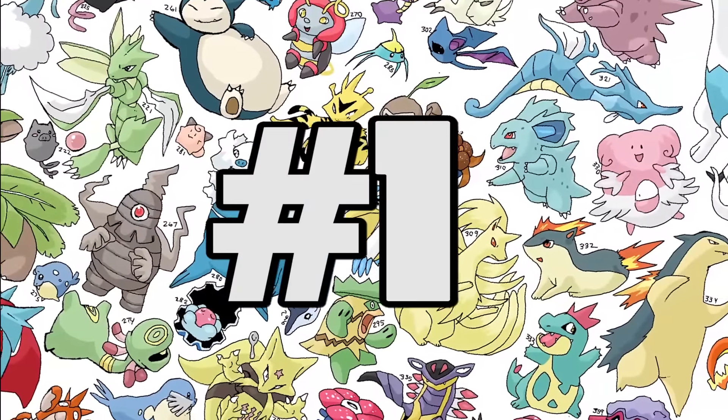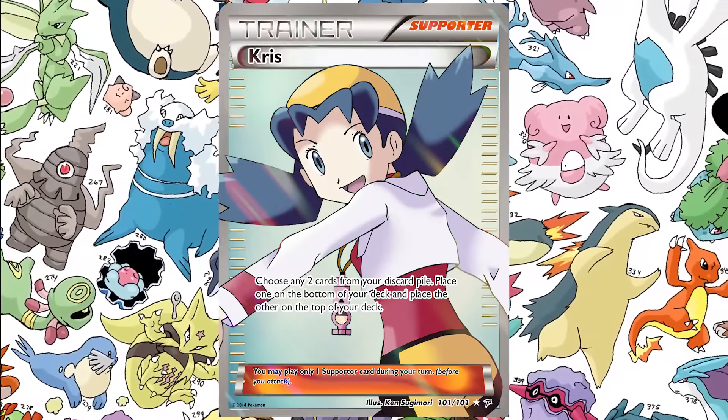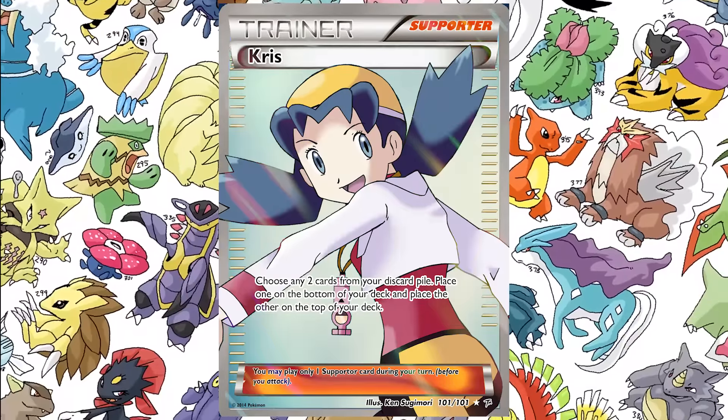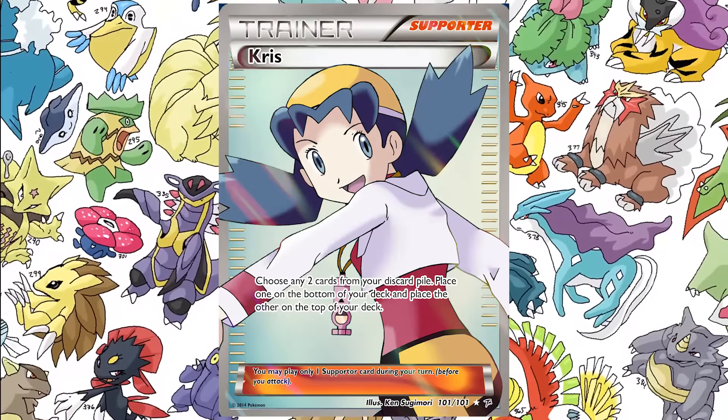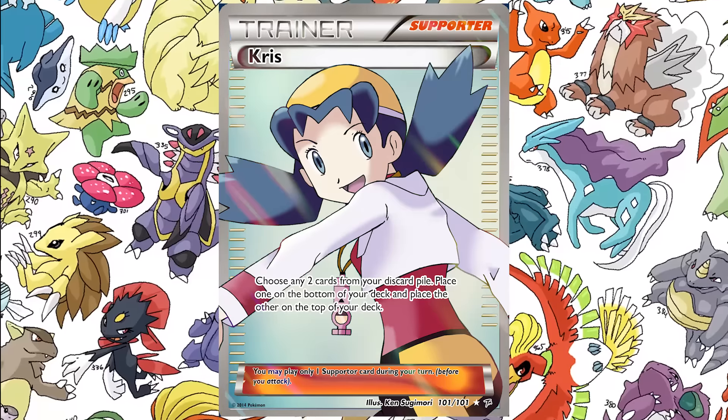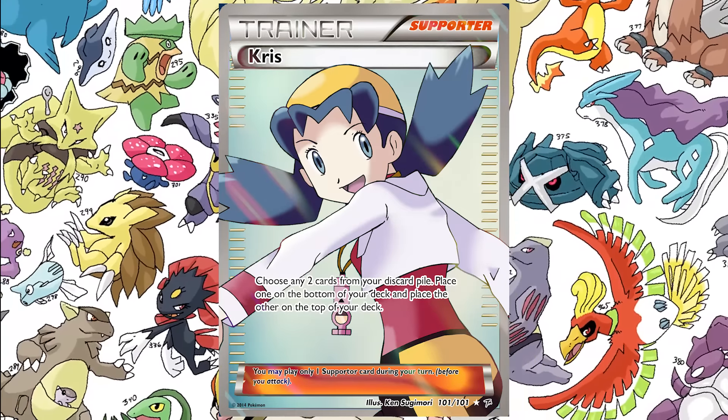Coming in at number one, we have Chris the trainer, but it's going to be the supporter. So it's a full art supporter card. The effect: choose any two cards from your discard pile, place one of them on the bottom of your deck, and place the other on the top of your deck.